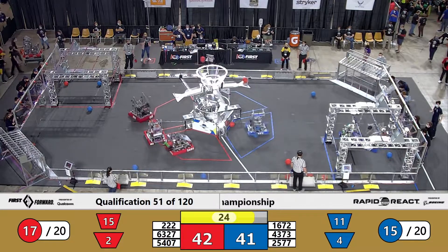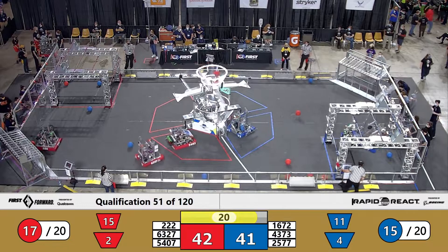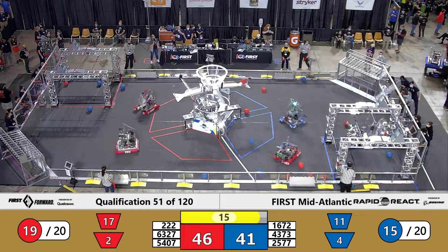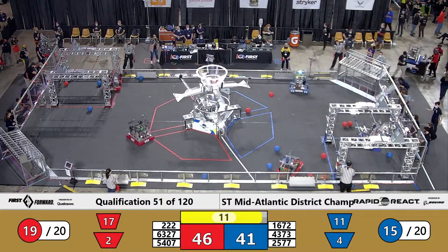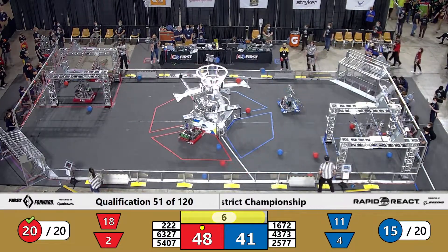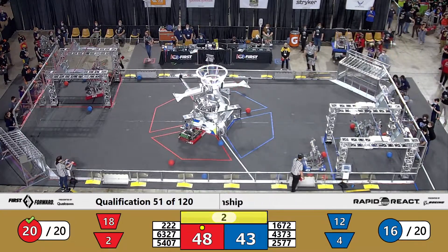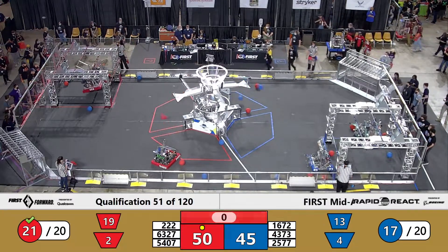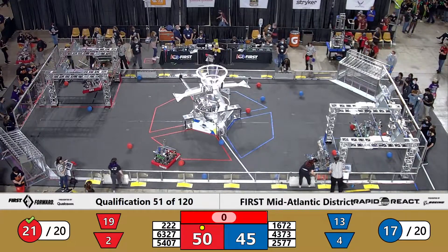5407 has got some last-second scoring to get done. Right now these scores are very close together — 41 to 42. They are sure to change with this end game hang. 2577 has made their way up to the high rung. 1672 has made their way up as well. We'll see if either is able to traverse before these last six seconds in the match. 4373 getting some last-second cargo into the top of the hub. Two Red Alliance robots have made their way up to the mid-rung before the end of this match. We'll see what the referees have to say about these scores changing.